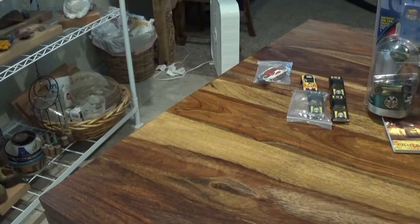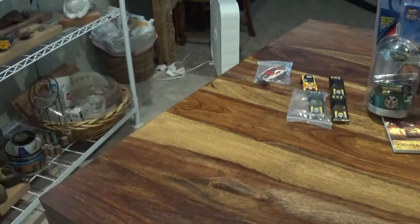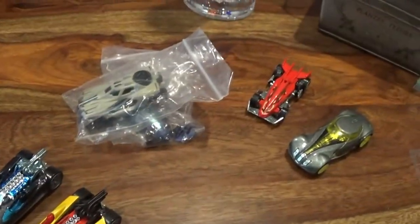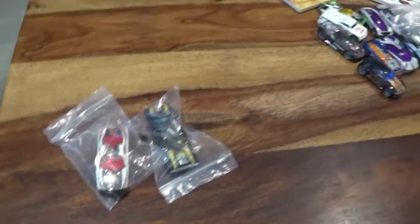These last cars are not Acceleracers-related but they have CM6s - they're Design Challenge Honda cars that came with CM6 wheels. I have a few of these in package and I got these loose. They're perfect. And yeah guys, that's today's video - those are all the cars I got. Here's a big shot of all the cars together - pretty sweet, cool stuff.